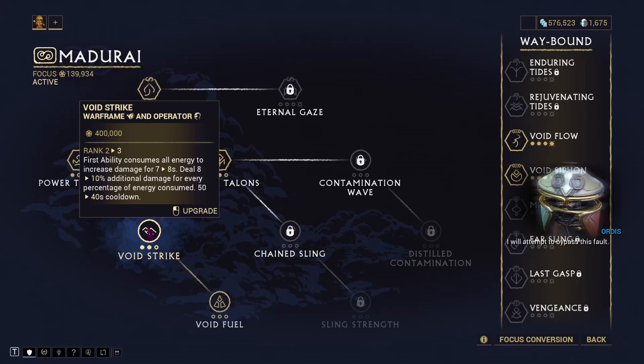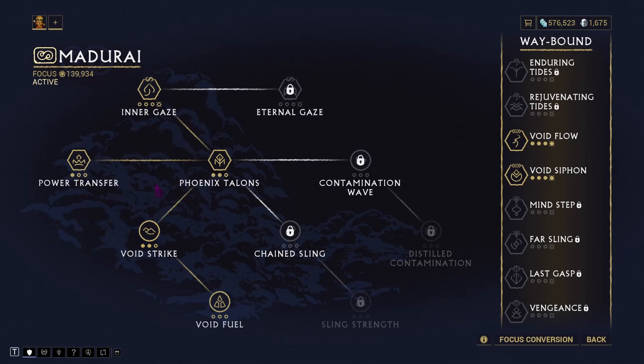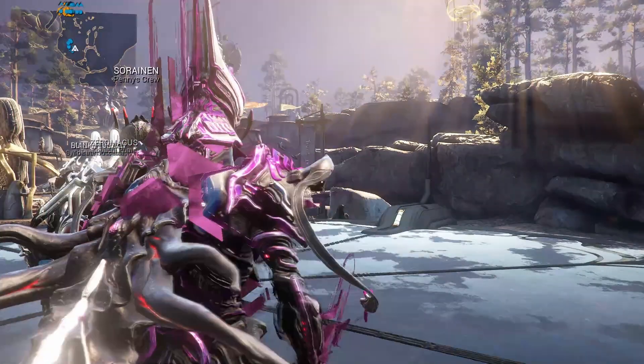With Madurai maxed out, you'll get plus 1000% extra damage, which is pretty good. Madurai is very useful for amps and doing damage. The three main Focus abilities I'd go for are: Phoenix Talons in the middle for extra base damage, and Power Transfer on the left which gives you extra crit chance when you transfer into your operator.